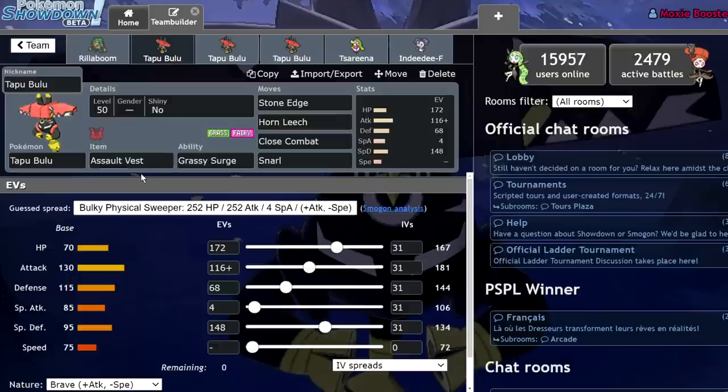Let's start off with advantages that Tapu Bulu has purely because of its stats and typing. Tapu Bulu has 70 HP, 130 Attack, 115 Defense, 85 Special Attack, 95 Special Defense, and 75 Speed. Its typing does make it much weaker to Amoonguss - you're never going to get one-shot by Clear Smog, even without bulk investment or an Assault Vest. But you will take a lot more damage, and Sludge Bomb will still be doing a decent amount.